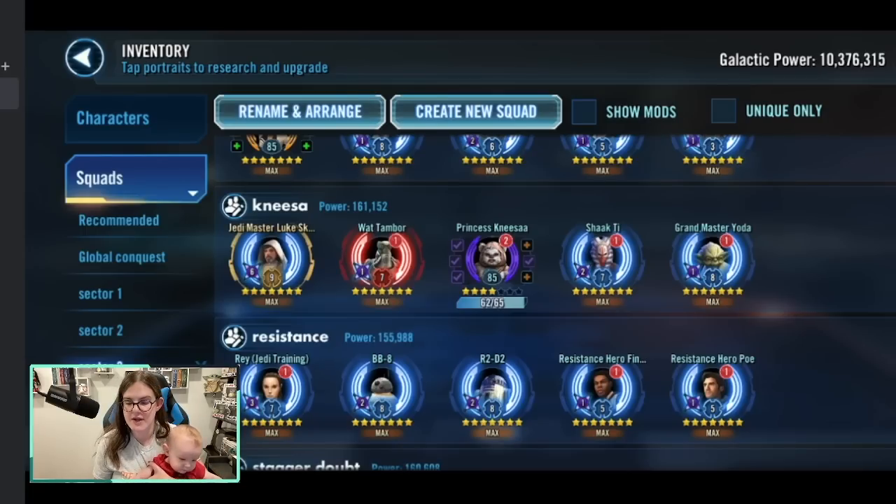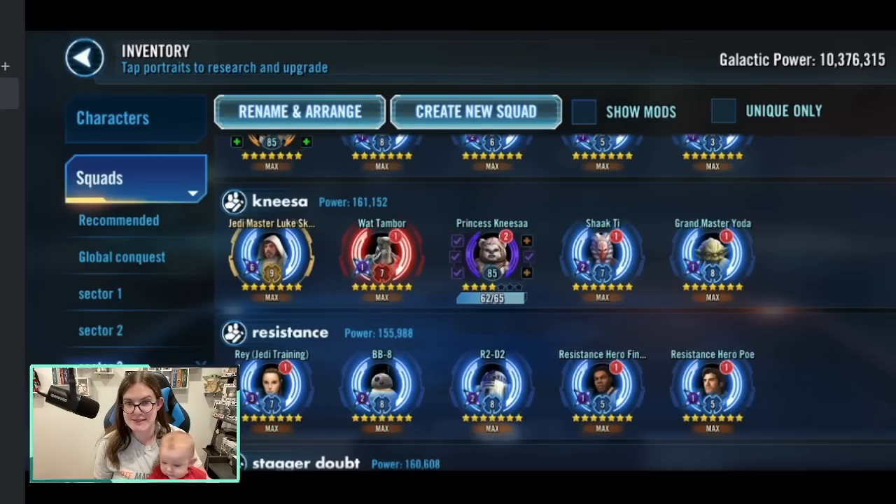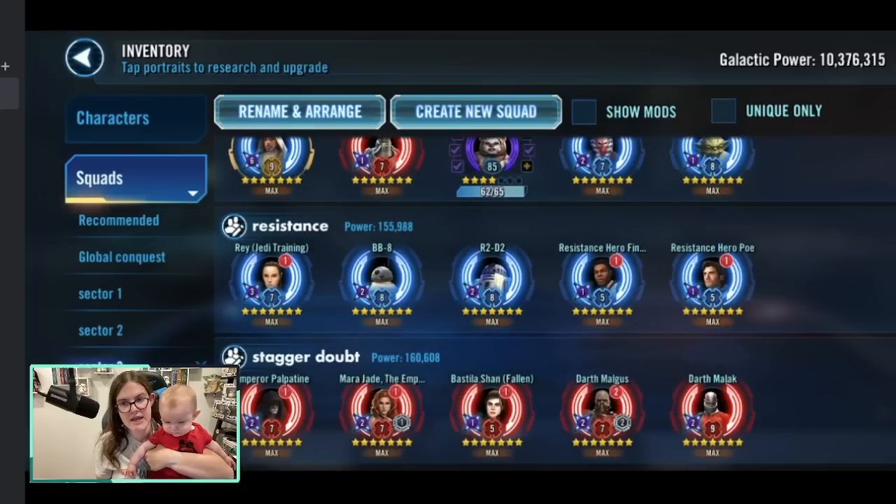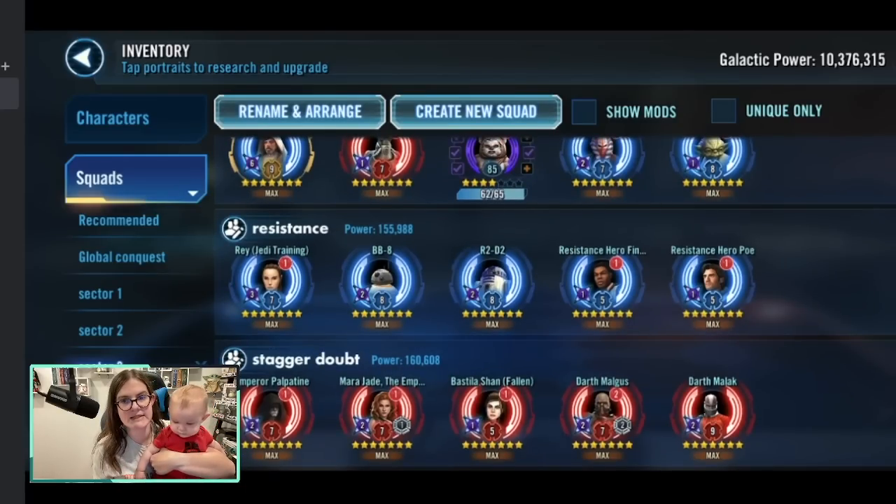For the full Resistance squad feat, if you have Galactic Legend Rey you'll be in a very good spot since your Resistance will be essentially relic-level. If you don't, I'd do a Jedi Training Rey team — which is what I'm planning on the professor account. That team works very well against First Order teams and is really good at controlling them. You'll just need to do it 14 times. Another Stagger and Doubt team: Palpatine lead with Mara Jade and your Sith Empire trio — Stagger from Mara Jade and Bastila Shan, Doubt from Malgus's special.